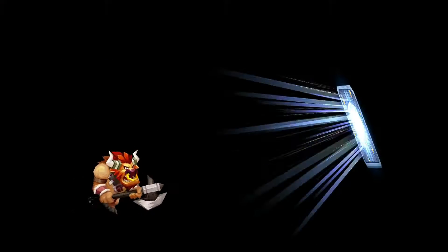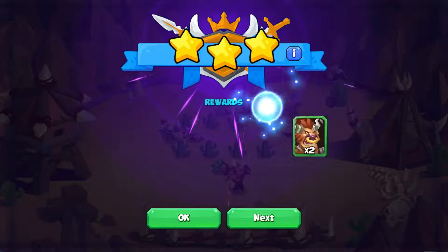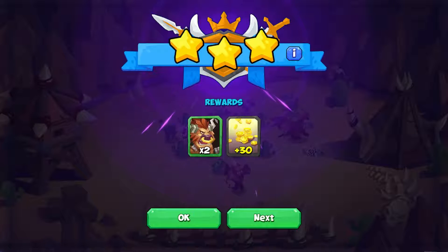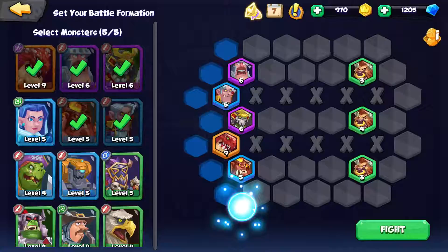The team wins again. We get this guy — I guess he's like a minotaur. Angus — the best beef. I guess we're going to get a couple more of him. So we're up to 11.